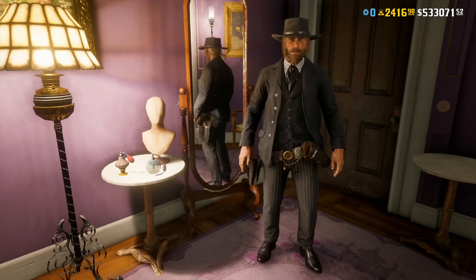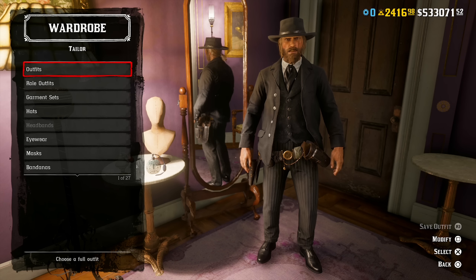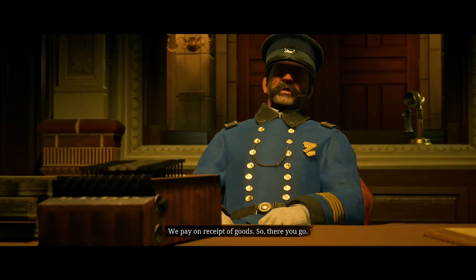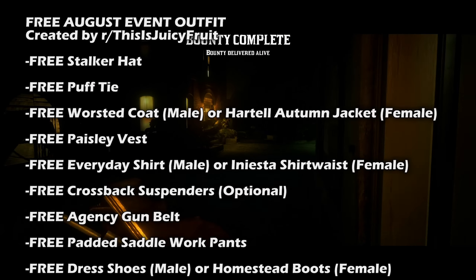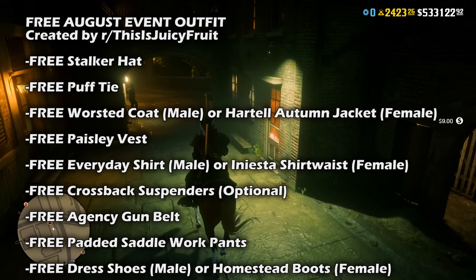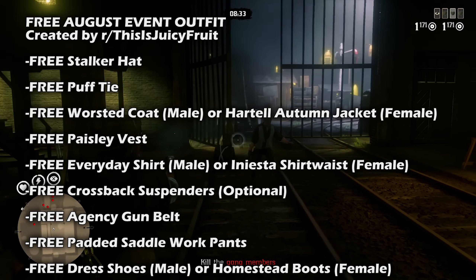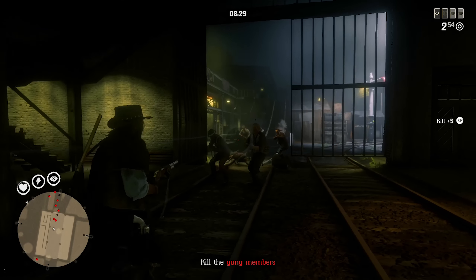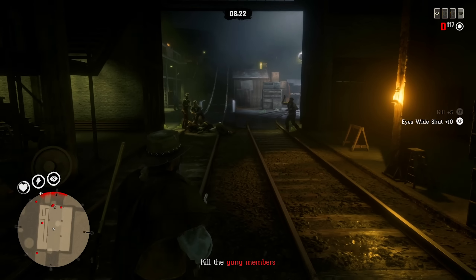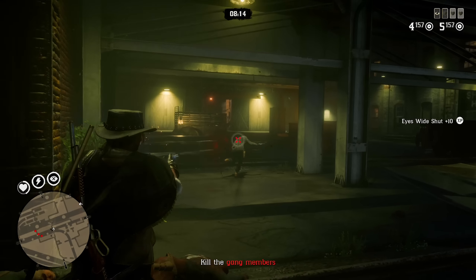This community outfit — called 'Juicy Fruit' — is from the r/RedDeadFashion subreddit. The creator knocked it out of the park with their first ever post and Rockstar had to share it. Visiting participating local tailors or the Wheeler, Rawson and Company catalog will let you pick up pieces for free. The outfit includes the stalker hat, puff tie, worsted coat (males) or hartle autumn jacket (females), paisley vest, everyday shirt (males) or iniesta shirtwaist (females), cross-back suspenders, agency gun belt, padded saddle work pants, and dress shoes (males) or homestead boots (females). Also check out the Erwin coat and woodland gloves returning for a limited time.